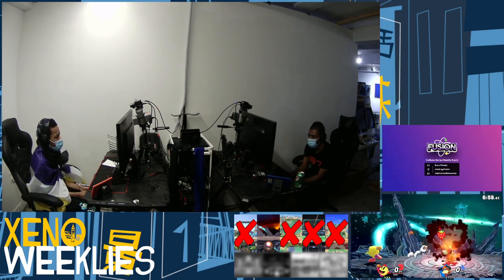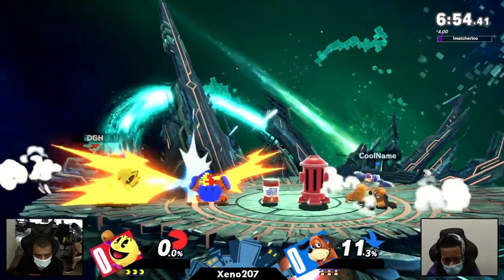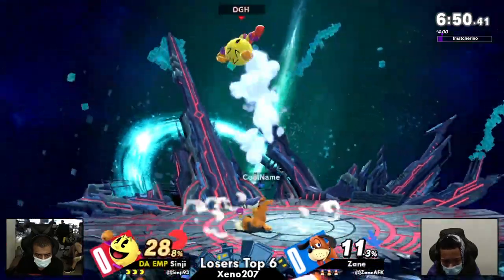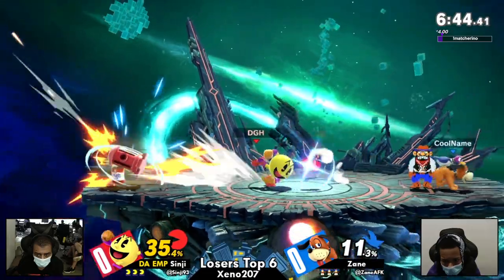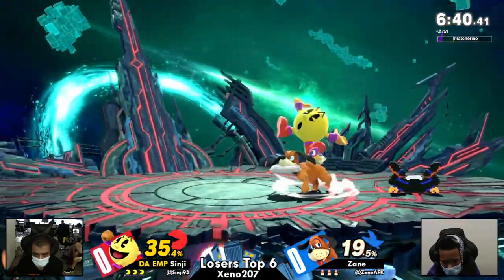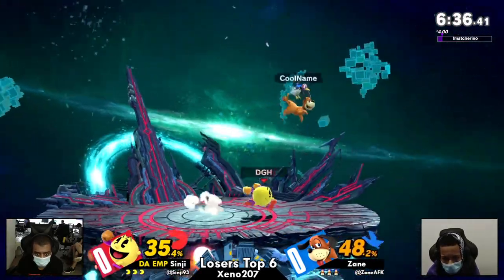Let's get this one started. We got the other side of losers quarterfinals coming in. Zane versus Sinji — Battle of Patience, Battle of Buttons. Lots of stuff is going to be on the screen. Pick your favorites now, folks. Both these characters have three projectiles. There is a lot of stuff technically.